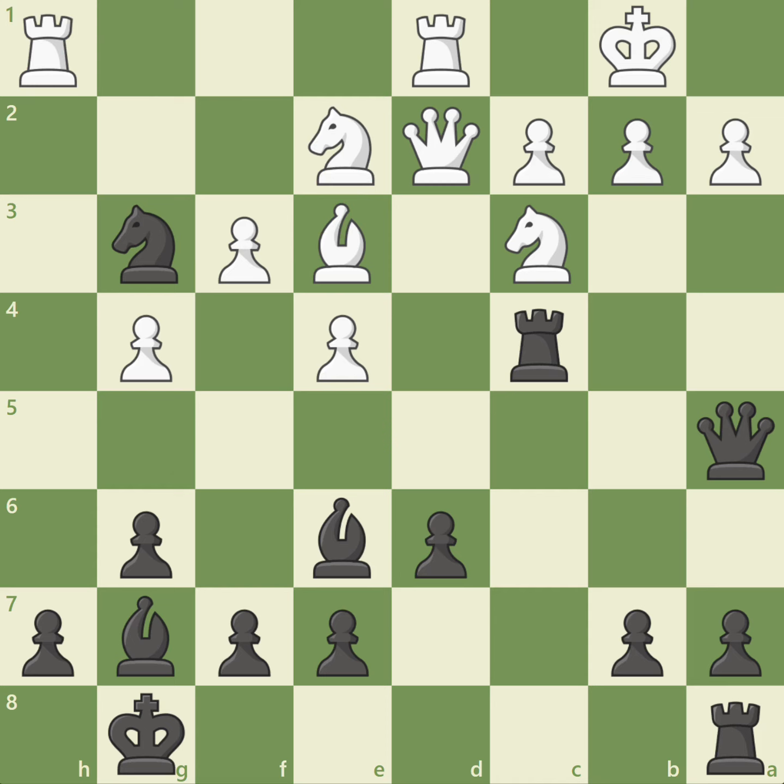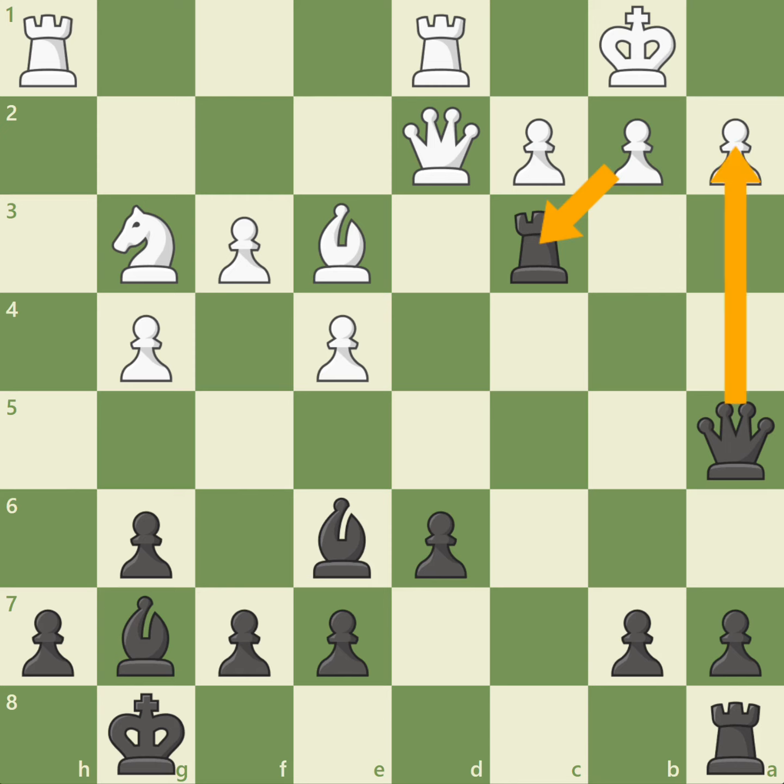In the game, white played knight takes g3. White's knight on c3 has lost its key defender, the other knight, so black destroys white's defenses with the exchange sacrifice, rook takes c3. White cannot accept the sacrifice, because after b takes c3, black will deliver checkmate after queen takes a2 check, followed by queen a1 checkmate. Black has already regained the sacrifice material and has an overwhelming attack. Black won the game quickly.